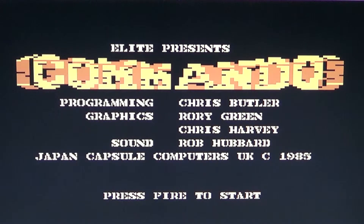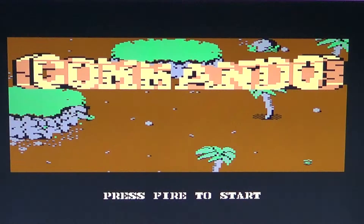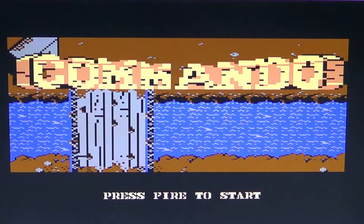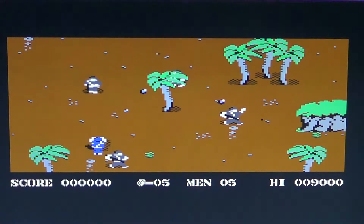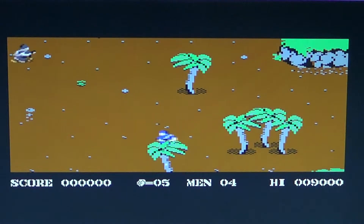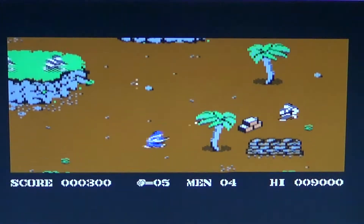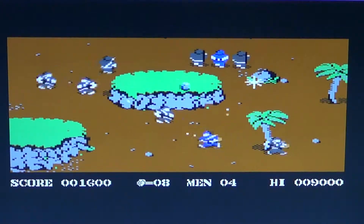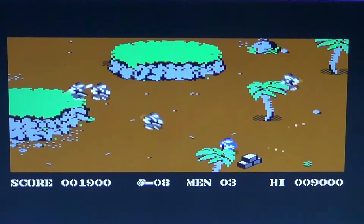This is the intro screen for Commando. Commando is basically a shoot-em-up type of game. You are descended into the jungle by helicopter and you have to fight your way through swarms of enemies, as you can see here. You just shoot at them and go as far as possible. What you want to do is go as far as possible into the level and pick up the different little parts — you can see here there are some bricks and stuff that you can pick up.